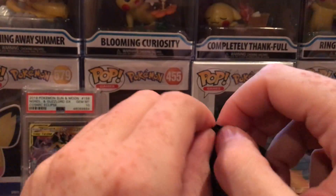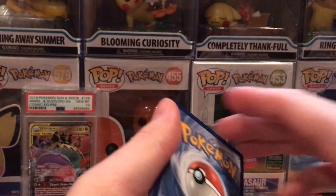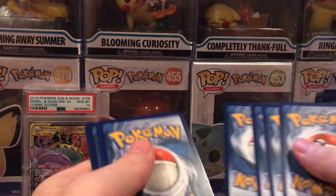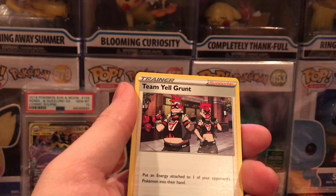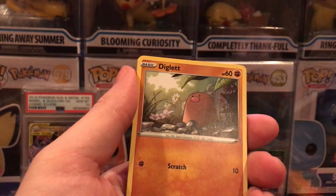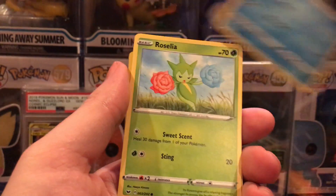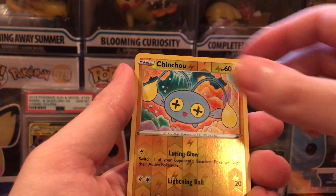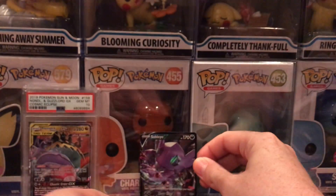I hope everybody's having a good day today. Code card. Let's see if we can start off strong today. We got Water Energy, Energy Search, Team Yell Grunt, Drizzile, Chinchew, Diglett, Ferro Seed, Goldene, Azealia, Chinchew, and a Sable IV. Not bad. Good start.